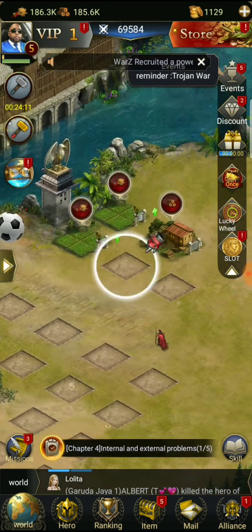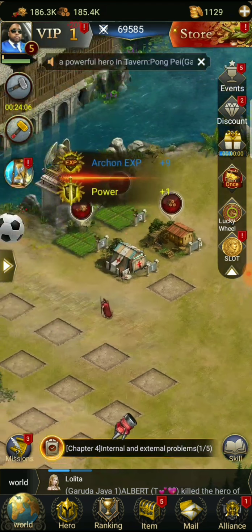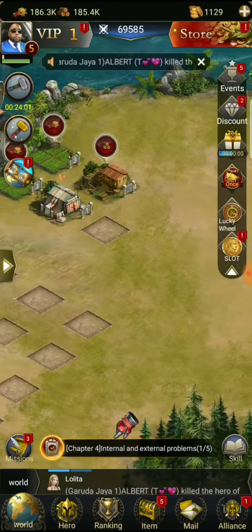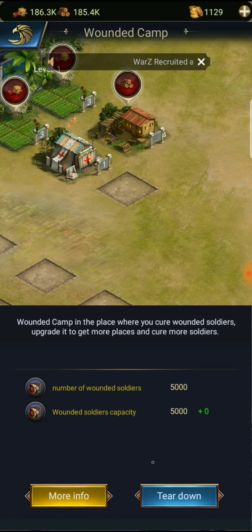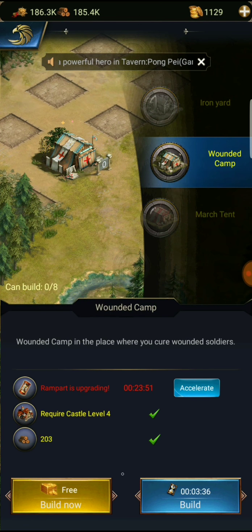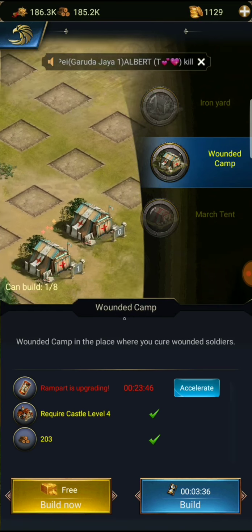Wounded camp level two - I think we can build that. Actually I wouldn't put it there, I'd put it somewhere else. Let's tear it down and put another one down here. Wounded camp - love it. We're going to do this the right way.